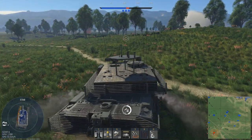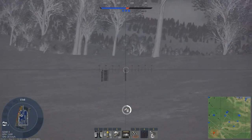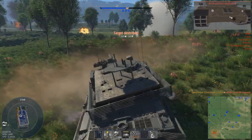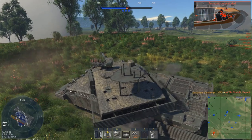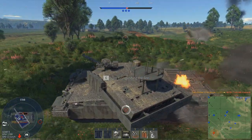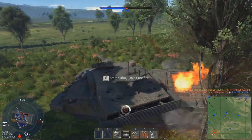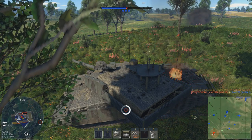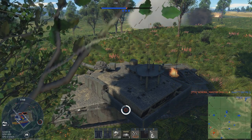In terms of lineups, you have the early Challenger 2, both Challenger 1 variants, and the Vickers Mk7 as your main battle tanks. You have the Rooikat Mk1D and the Warrior as your light tanks, and the Stormer high velocity missile as your main air defence weapon. You can also bring along either the Phantom FGR2 or Phantom FG Mk1 as your close support plane, and the Lynx or Apache AH Mk1 helicopters are also potent ground attack weapons.